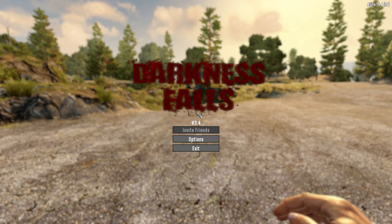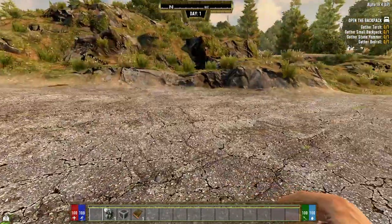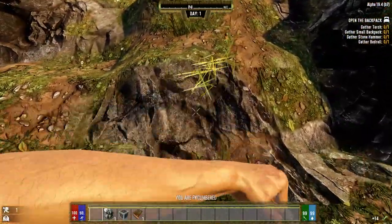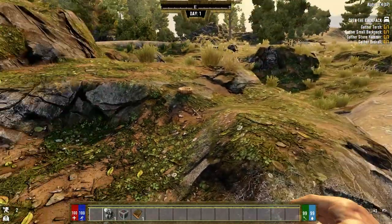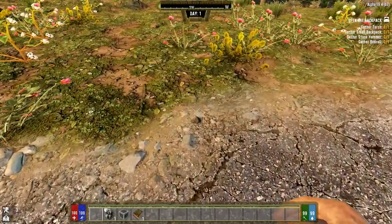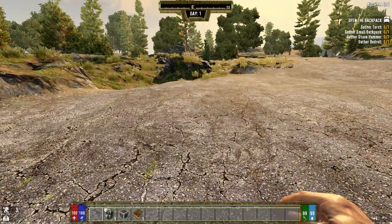Hey everybody, welcome back to the channel. This is the first episode of my Darkness Falls series, which is an overhaul mod pack for Seven Days to Die. I've loaded into one of the pre-generated worlds and played a little bit just to get an idea of how this mod pack works. I've also watched a bunch of YouTubers play, because I hate walking into something cold and being unprepared. This mod pack basically strips Seven Days to Die down and changes a whole bunch of stuff.